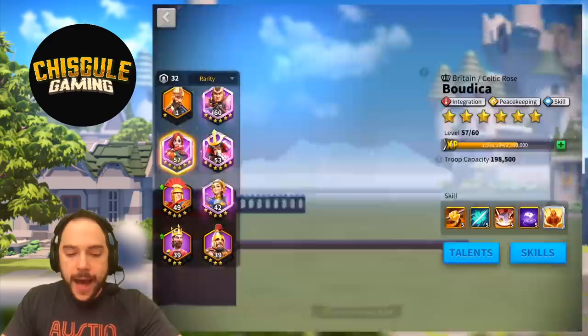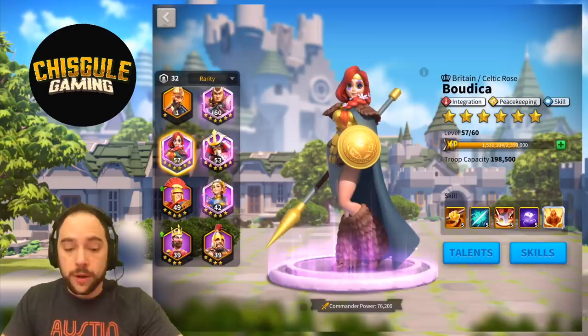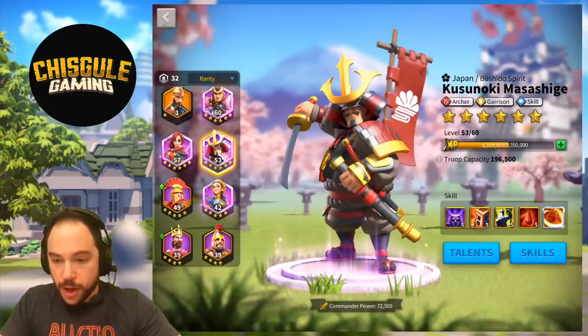At the epic tier, you could pair with Boudicca. I would use Osman as the primary because the integration tree is not all that exciting. If you do use Boudicca as the primary, you'd want to be invested in the skill tree and peacekeeping for movement. If you rock full archers, you could go with Kusunoki as the primary — archer talent and skill tree to supplement.